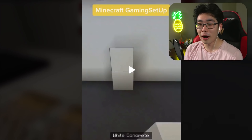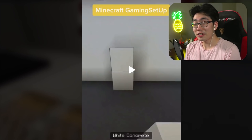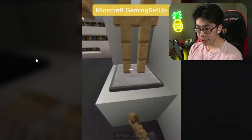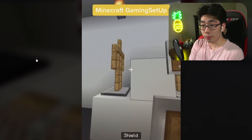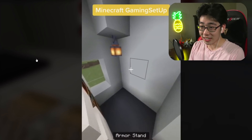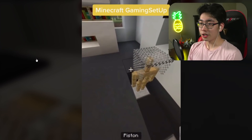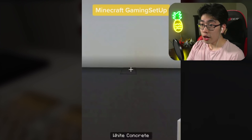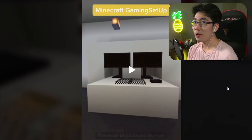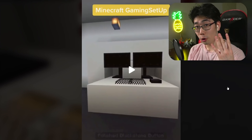For our fourth Minecraft TikTok hack, we're showing a brand new building hack called Minecraft Gaming Setup. The finished product looks absolutely amazing. It uses a lot of armor stands, a lot of shields, and a lot of blocks, but in the end it's all worth it. You place blocks next to armor stands with shields in them to create a double monitor setup, then add a keyboard and mouse. Let's try to build this gaming setup.